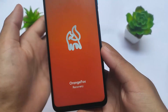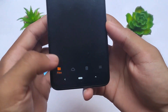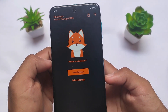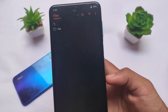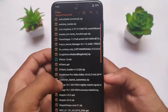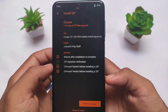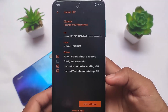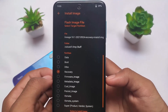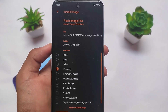Moving on to installation: I tried Orange Fox custom recovery and didn't get major issues except one — encryption. My internal device storage was not showing in the custom recovery after installing this ROM. You can also try the LineageOS recovery, which is linked in the description. You simply need to click swipe to install, wipe the usual stuff, and format data — you're good to go. That's this short and simple video. I hope you liked it; don't forget to like and share. Goodbye, see you in the next video.